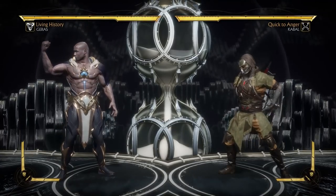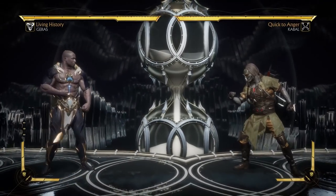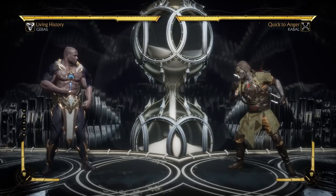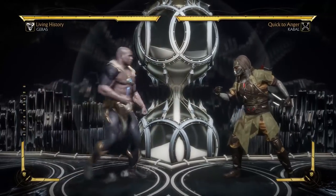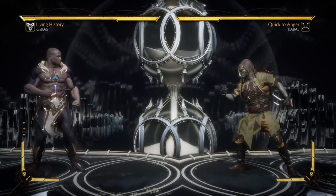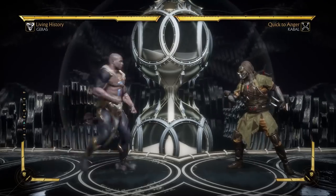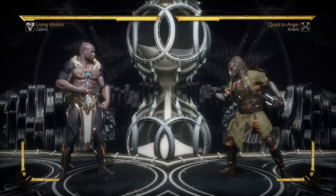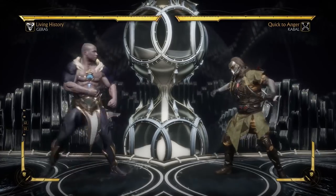Hello everyone and welcome back to another Mortal Kombat 11 in the lab video. This time we're going to be looking at Geras — I think it's Geras, that's how they said it in the story. So he's a newcomer, kind of like Kronika's sidekick, Kronika of course being the main villain. He is pretty cool, very interesting character. He was shown pretty extensively in the early release of the game, before the game came out, but he wasn't in the beta, which is a little bit strange. I'm going to be taking a look at him.